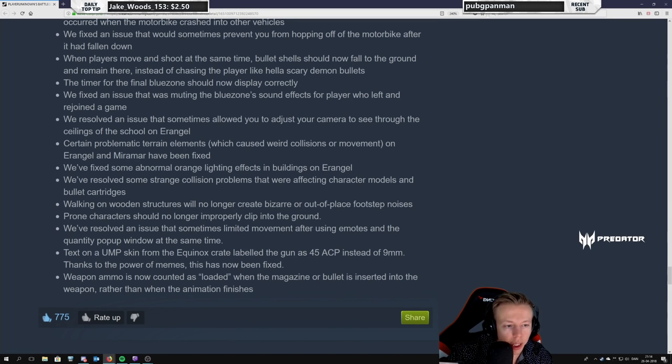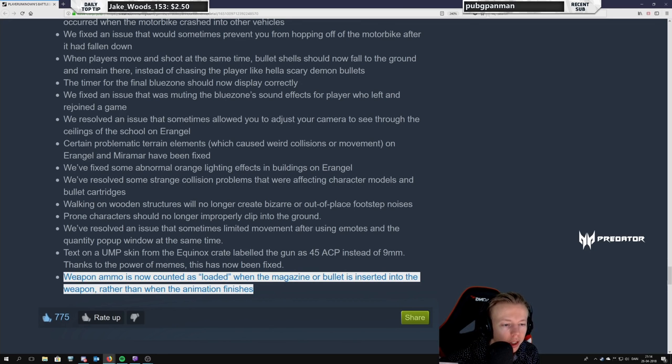Walking on wooden structures no longer creates bizarre out-of-place footstep noises. Prone characters should no longer clip into the ground. Weapon ammo is now counted as loaded when the magazine or bullet is inserted into the weapon, rather than when the animation finishes — I didn't know this was a bug, I thought it was intentional. But this is really good. How many times has it happened that you reload your weapon and realize it wasn't reloaded at all? This is how it should be — super good, this is actually a big one.